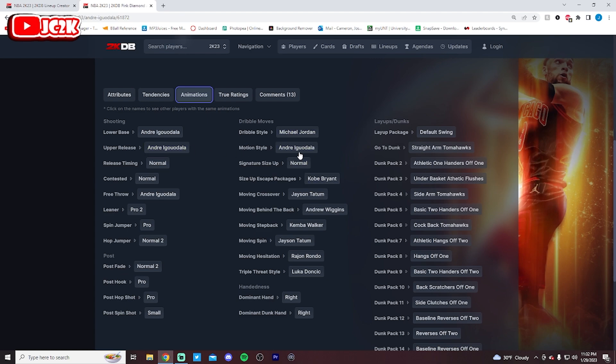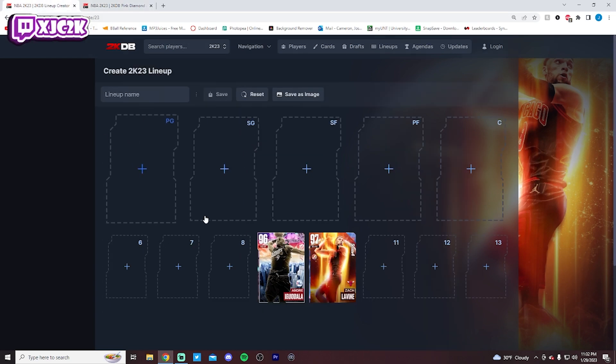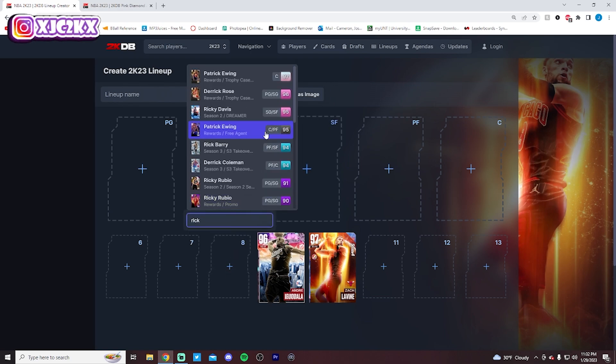MJ dribble style is great, Kobe escape is super nice, and his normal size is pretty good too. The slowish release and the lack of incredible shooting badges with no limitless range is still enough to hold him back at number 9. But for a budget card, I really like Iggy a lot, especially on the defensive end.